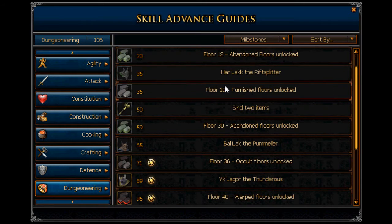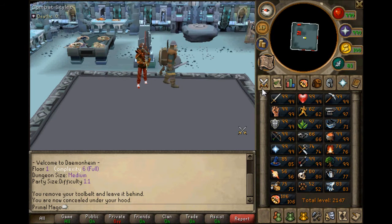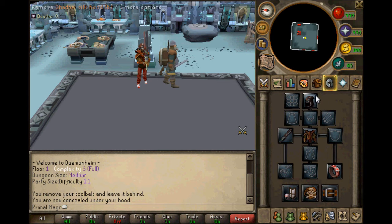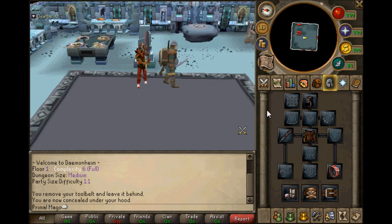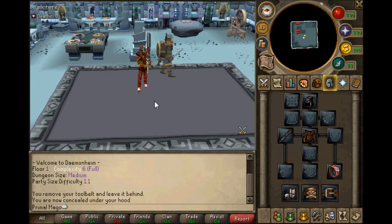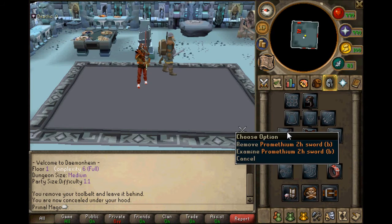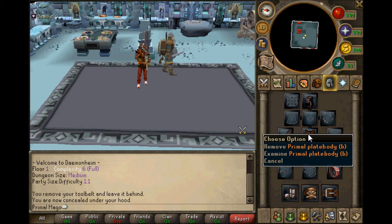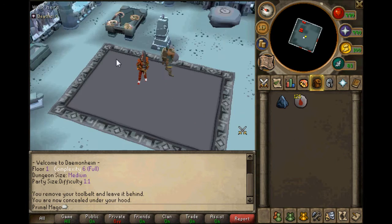At Dungeoneering level 100 you can bind three items. Between these levels you should get the shadow silk hood - these are dropped by night spiders on five out of five large floors. What they do is protect you from certain creatures and monsters in here. I have binded the Promethean two-handed sword and Promethean plate body along with the shadow silk hood, which is really really good.